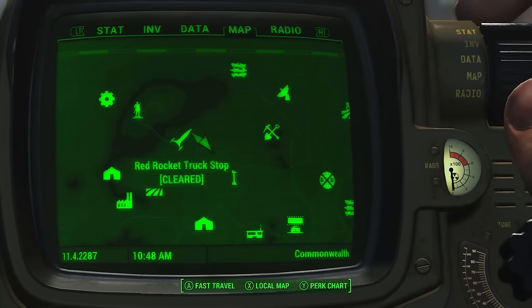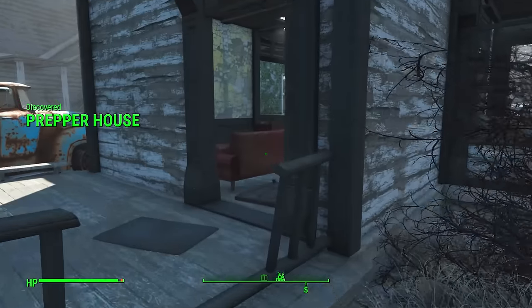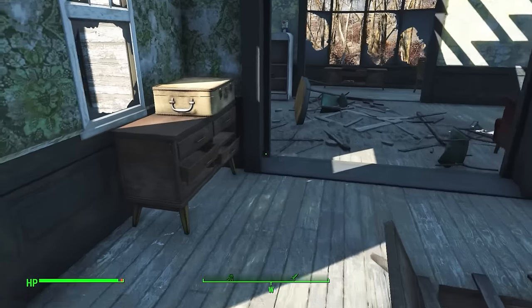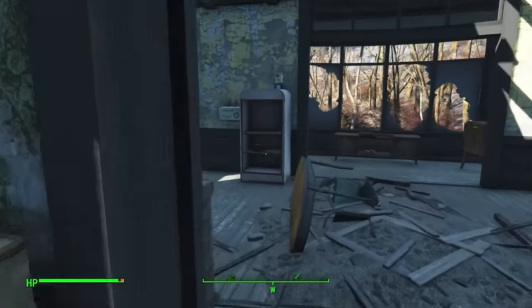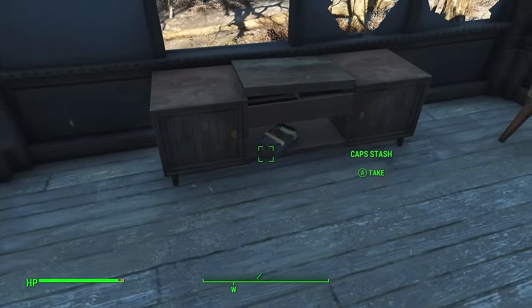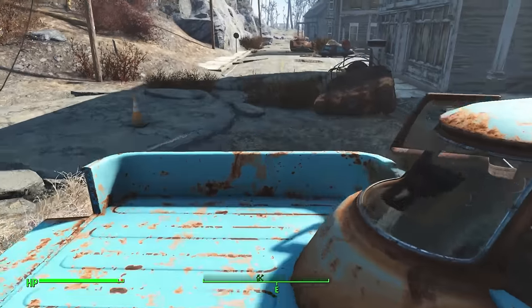As you enter the town of Concord from the Red Rocket truck stop, be sure to stop by this little open house. Early on you'll be able to open the safe as it's only a novice lock. The suitcase normally has a bobby pin on it so you can try your luck. There's also some first aid, food left over in the kitchen — some cereal — and a cap stash before moving further into Concord.